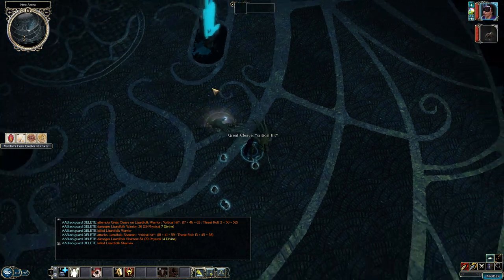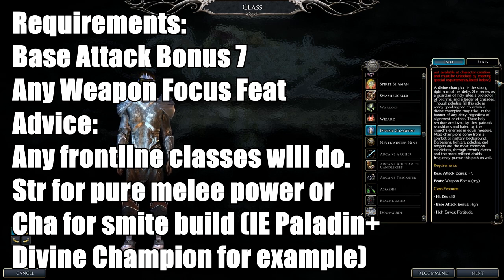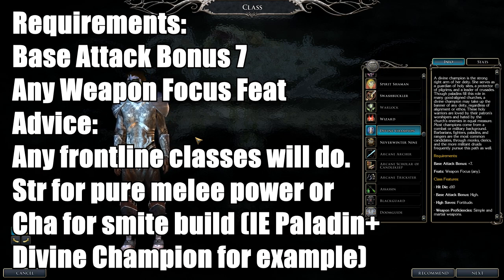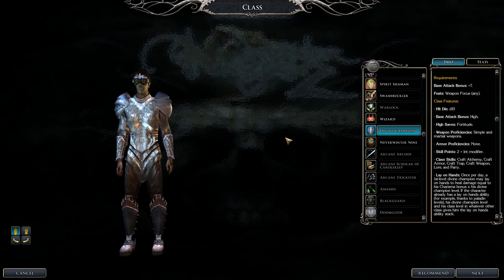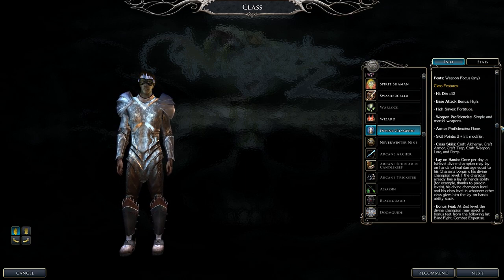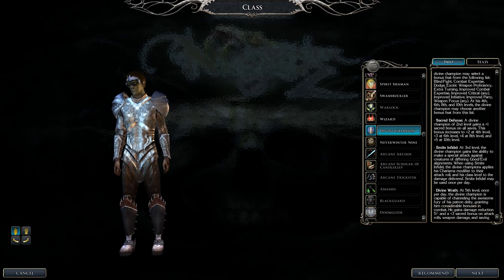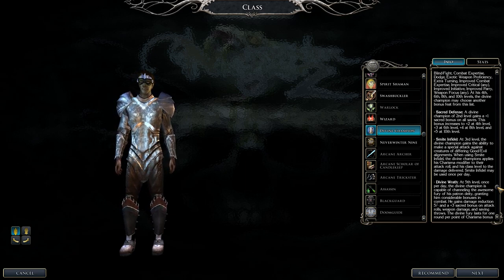Next is the Divine Champion — like the Champion of Torm from Neverwinter Nights 1 but without the restriction. Requirements: base attack bonus plus seven and any Weapon Focus feat. Best for frontline fighters. Paladins are great for adding smite abilities. Strength is top stat for pure melee; a Charisma build for Paladin plus Divine Champion enables epic Divine Might. They get Sacred Defense for saving throws, Divine Wrath for a nice buff, Lay on Hands, and Smite Infidel based on alignment.